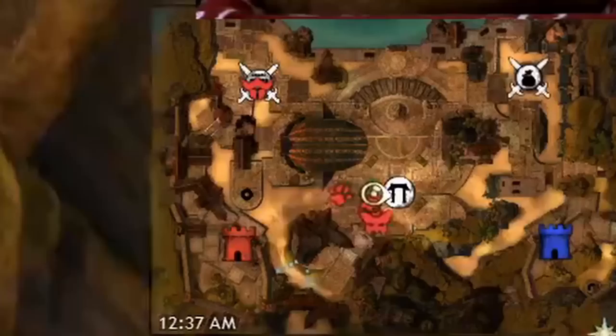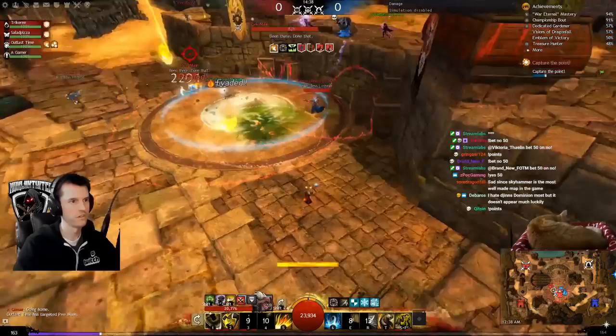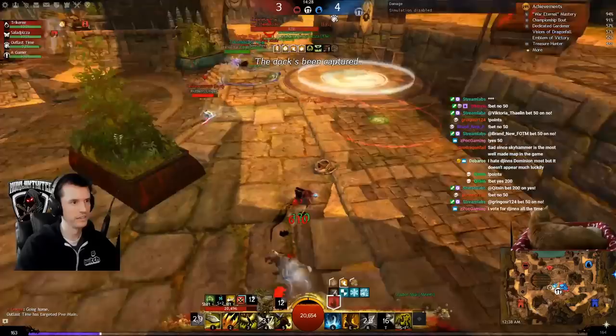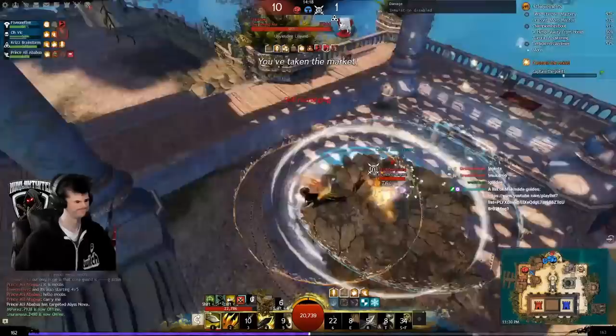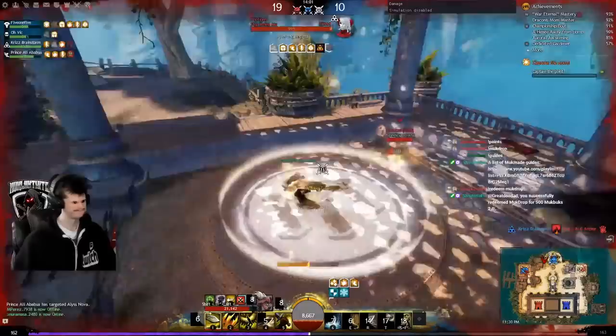Most often at the start of a conquest match, one person goes to the home node to capture it and the other four go to mid. Occasionally one goes home, three go mid, and one confident player goes far — but this results in your team going 3v4 in the middle for a time. Remember, a death gives the enemy 5 points, so don't die needlessly. A bunker does low to medium damage but is really hard to kill. It can take multiple people to kill a bunker, but that means you're losing elsewhere — if you are 3v1-ing the bunker, the enemy team is 4v2-ing your allies somewhere else.